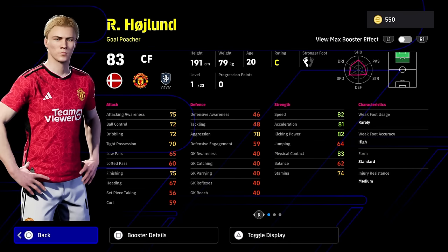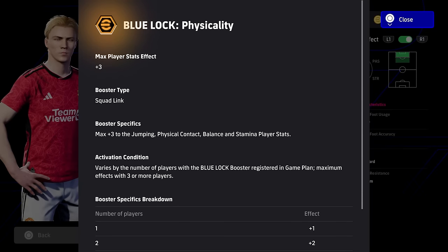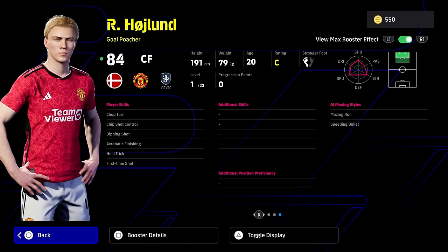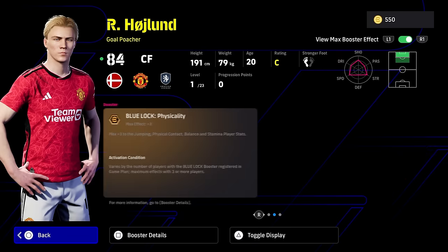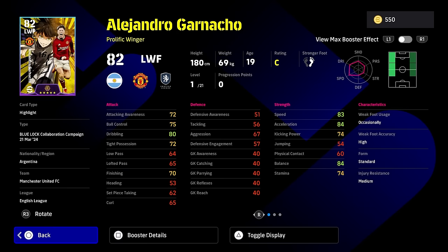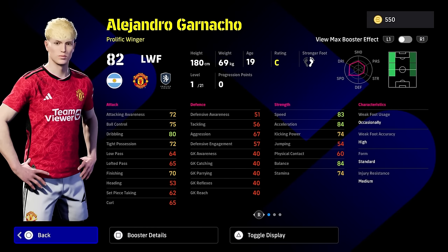I wouldn't really recommend training Kane up. Haaland has got a bit of pace about him — he's a unique card because of his physical contact, and there have been lots of gameplay tweaks with V3.4. Kane is more of a physical player but doesn't have the physicality booster that Haaland has. Haaland has a really nice mix of player skills, even though he's missing a couple. For me, between Kane and Haaland, Haaland is probably the pick for where the game plays out at the moment. There are better GP versions, but if you get any of these players for free, they're definitely worth training up.